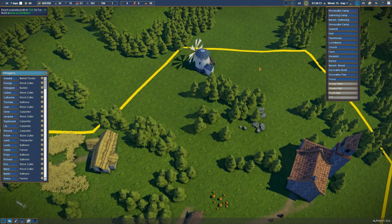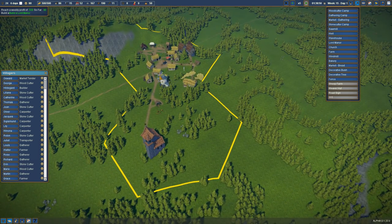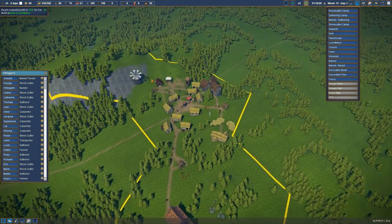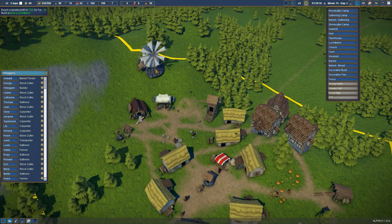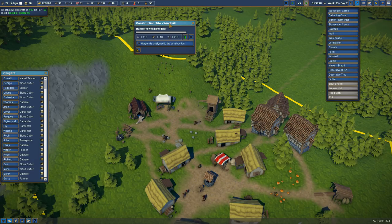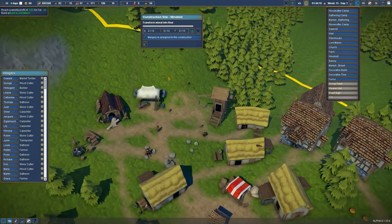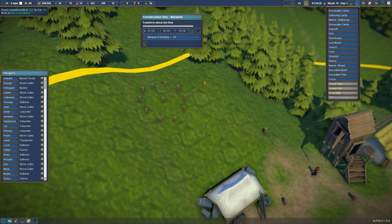I want to sort of line these windmills up over here — we're going to go for one first of all. I feel like they should be up the top of a hill, like over here. Now the trees have gone, let's have that looking down. Yeah, I like that. That's going to take ten tools as well — well, we've got fifteen there. Marjorie is assigned to build that for us — thank you, Marjorie.